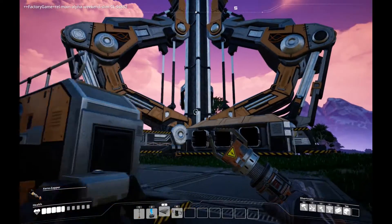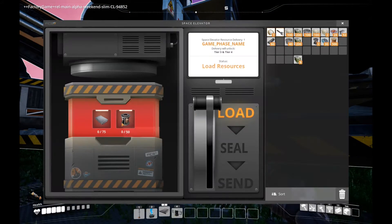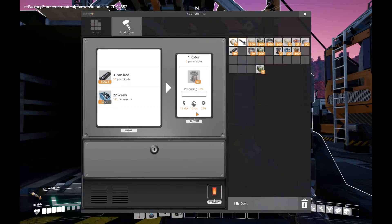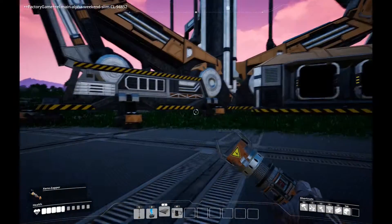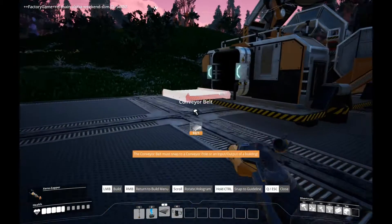We've got this guy. Right now, if we get over there, he wants 50 rotors and 75 reinforced iron plates. We ought to be getting close to that — we've got 49 rotors. I don't think it can do any more for now. And then we've got 64 reinforced plates there. Let's hook these up and hopefully they will connect.